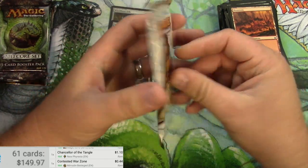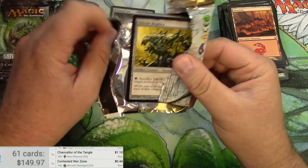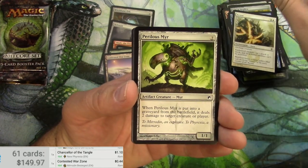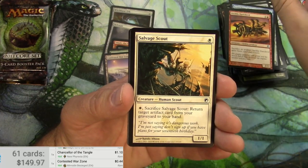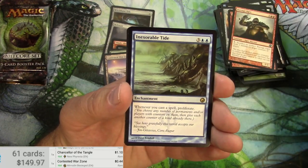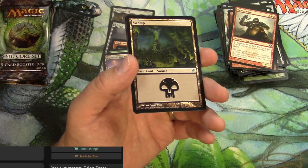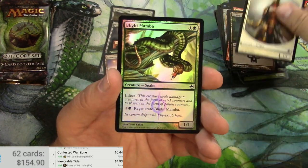Scars of Mirrodin. And it's sticky. Replica. Arrest. The Blister Grub. Golem Artisan. Bloodshot Trainee. Barrage Ogre. And Inexorable Tide, which I believe is a decent Commander card. Different version — 4.93. Soldier. And a foil Blight Mamba.